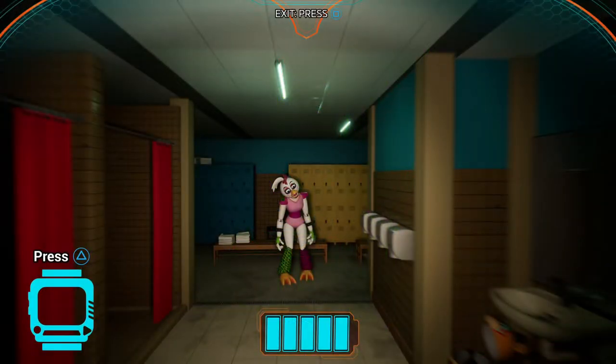Next is a photo of what looks like the bathroom. We can see the battery bar is full, and Glamrock Chica is standing still, so it looks like when we're in Glamrock Freddy, Glamrock Chica can detect us.